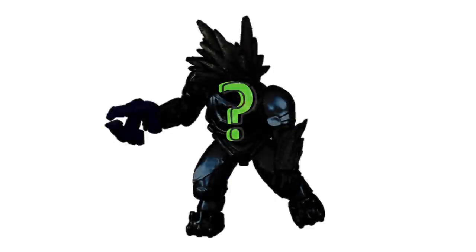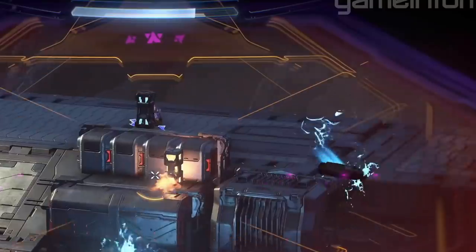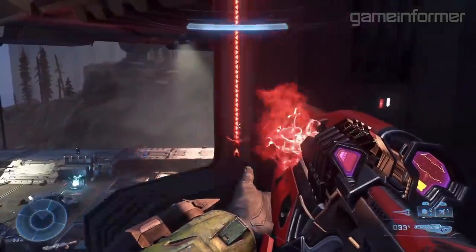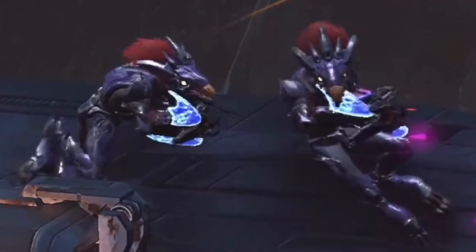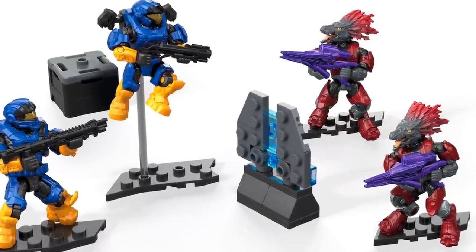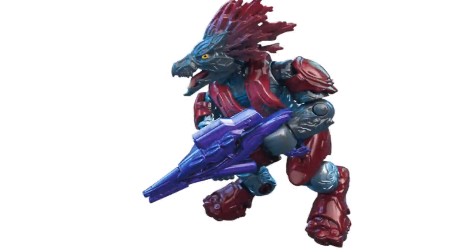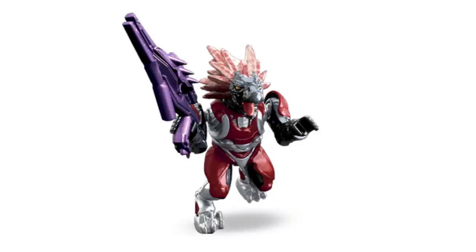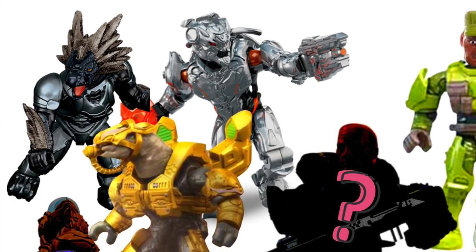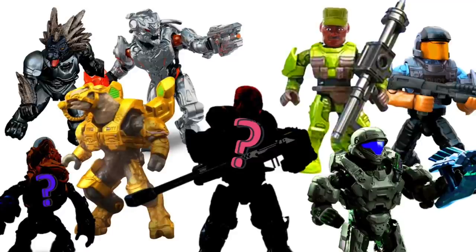The sixth figure is a Skirmisher — the old mold Skirmisher — but it's the perfect time for it to return. Skirmishers are confirmed in Halo Infinite, so let's bring them into Mega Constructs in full force. We did get a new articulation Skirmisher once in the Sword Base Invasion set, but it was so limited release — only two of them, and they're in red. I want the standard gray. So let's get that in the blind bag. It's a perfect Covenant figure and another great Halo Reach figure.